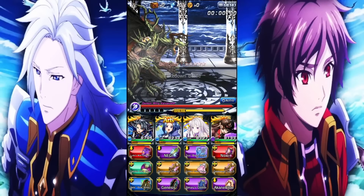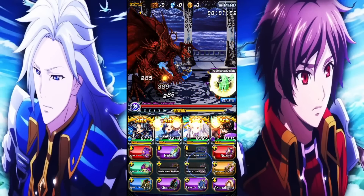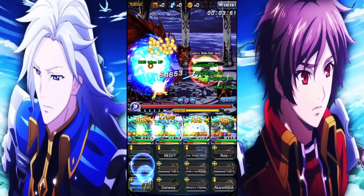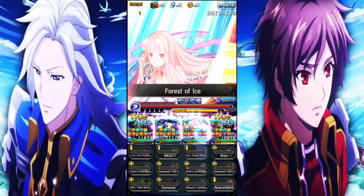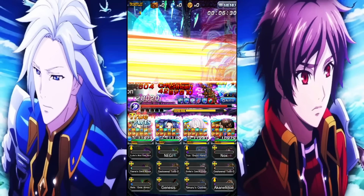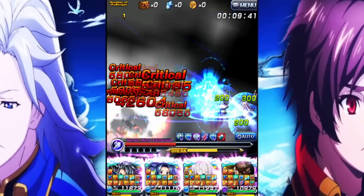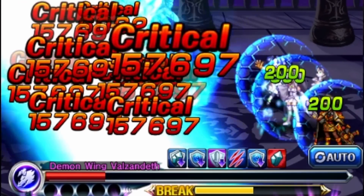This time around, we went with a different equip — a physical resist down. The first time we did this, we didn't have a physical resist down on the team, but now we do. We popped off with Emilia and everyone else, with massive water resist down and physical resist down. This might kill. And as you can see, we did get a little bit closer, just a little bit, but it's still not enough.